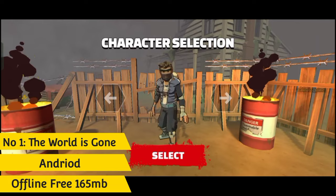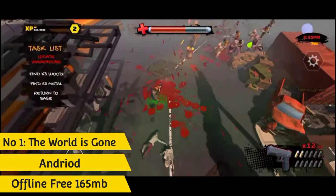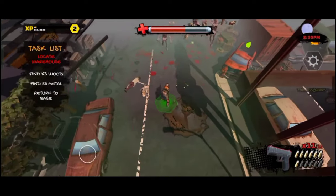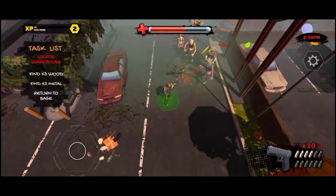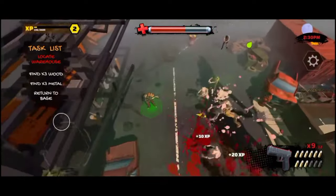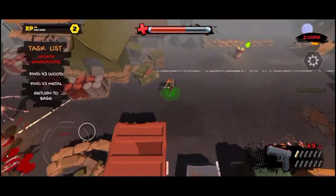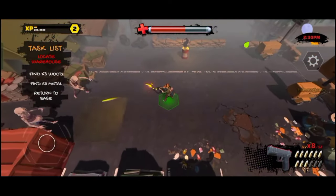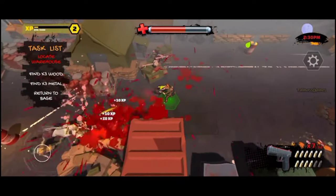And in the number 1 spot is The World Has Gone, a fast-paced zombie basher. Set in a post-apocalyptic world, your job is to survive by searching for resources in the wreckage of humanity and rescuing possible survivors, while fighting off all sorts of undead from slow-witted decapitated zombies to incredibly fast tall mutants. Play alone or with three AI comrades to increase your chance of survival.